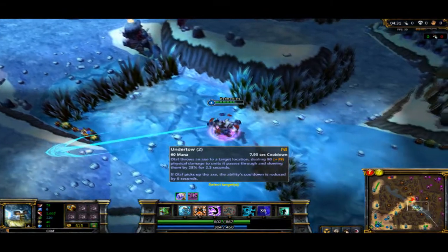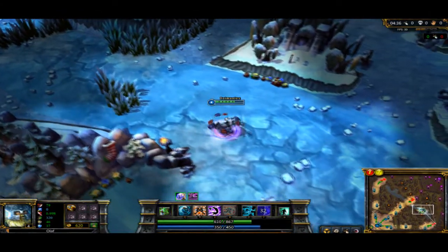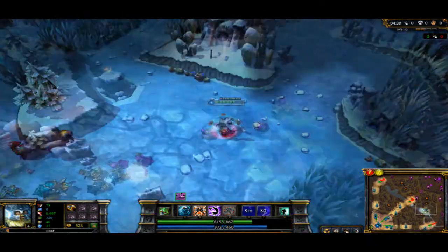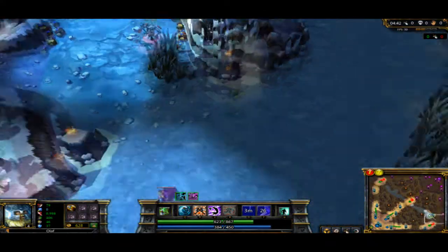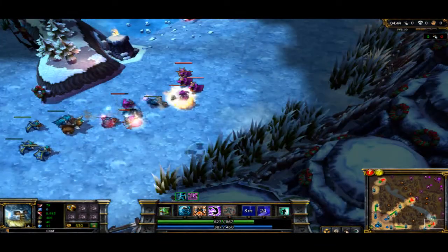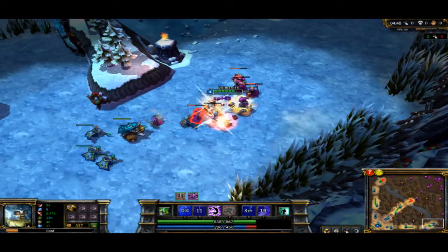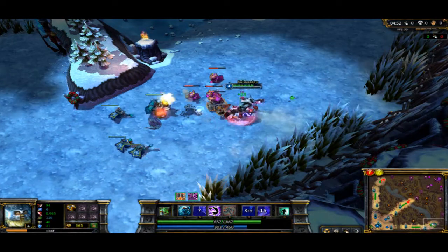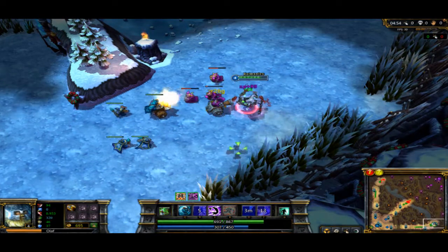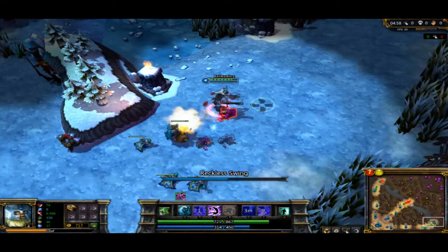I have rank 2 in Undertow so my ganking is going to be pretty potent because of the slow. Say I'm going to go gank bot lane — you're going to come down here and just whip your axe, try to hit them. It all depends on who you have in your lane. If you can hit them they're going to be slow and you're probably going to kill them. He's not the best ganker, but he's so effective at killing jungle minions that he makes up for it.